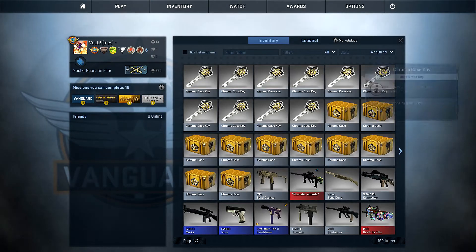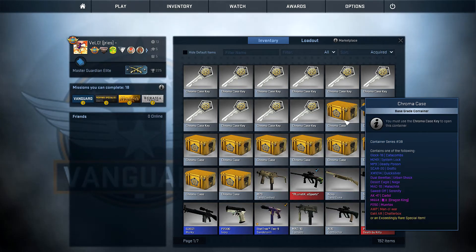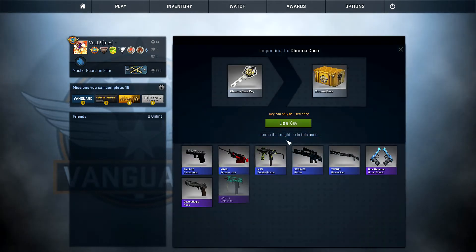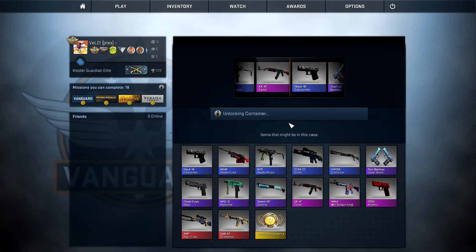Hey guys, welcome to a Chroma case opening. Now that the cases are somewhat decently priced — I mean they're still pretty expensive, like two bucks — let's start right off. I want the AK, the M4, and the AWP would be nice, and obviously a beautiful little knife. But here we go, starting right off.